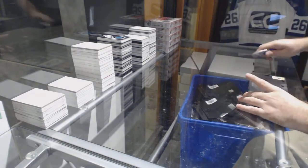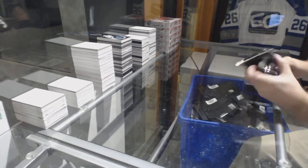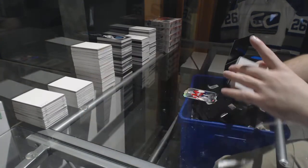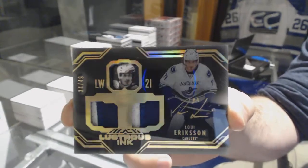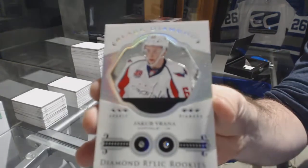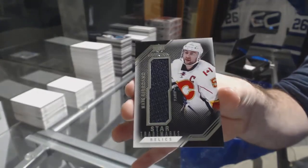All right, last box — mojo mojo! What an amazing case of Black. We've got a base 2/99 Bream Hopey, Jimmy V Obsidian signatures, and a Rookie Trademarks of Dino. There we go — thank you!